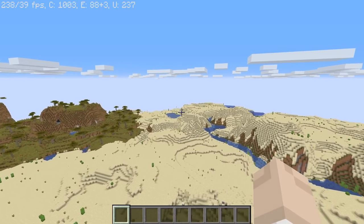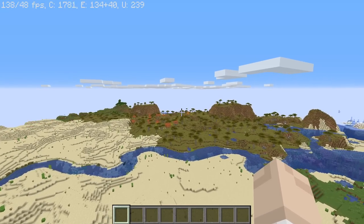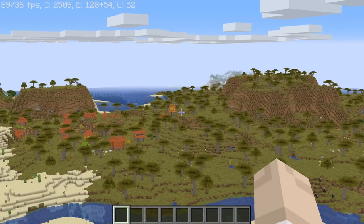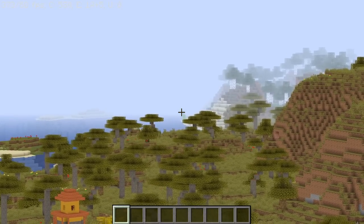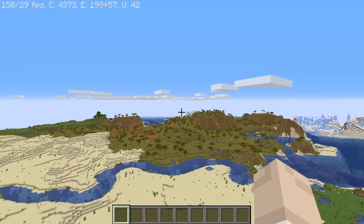Think how much space this thing is currently having to load right now. Look how far I can see. I'm going to go super spyglass mode here — I can see a piece of sugar cane that is probably about 200 blocks away. Look how far away that is. That is bonkers. I think it's safe to say it's passed the regular Minecraft test with flying colors.